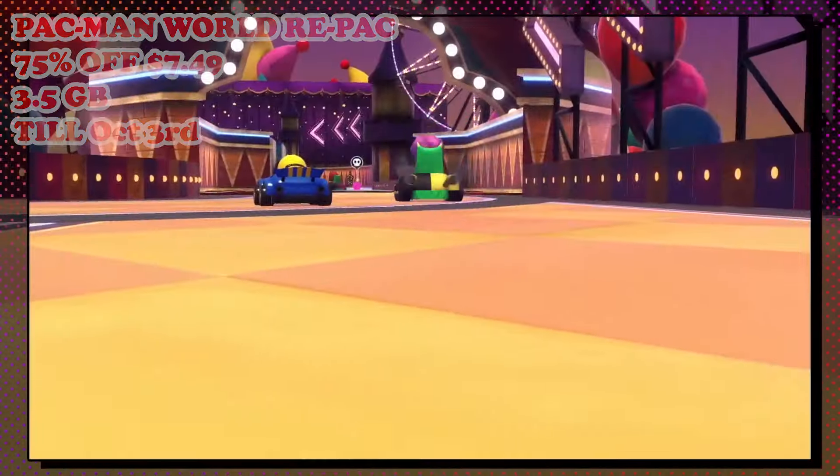Next, we have Double Dragon Gaiden: Rise of the Dragons, also hitting a brand new low of 50% off at $12.50, this one running till September 30th. This game is a modern beat-em-up with roguelike elements set in the iconic Double Dragon universe. You'll be able to choose from a variety of characters, including series staples Billy and Jimmy Lee, as they fight through procedurally generated levels, battling gangs and bosses in a post-apocalyptic city. Although the game does try to reproduce a retro look, it introduces new mechanics like special moves, character upgrades, and a tag-team system, adding depth to the classic beat-em-up formula.